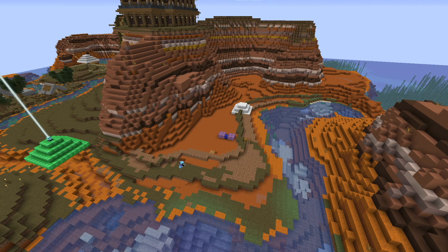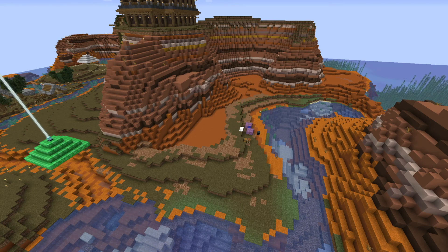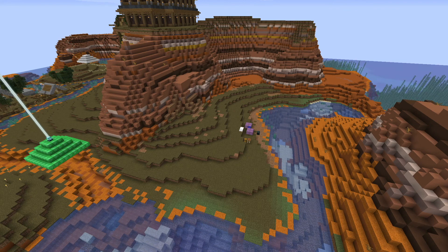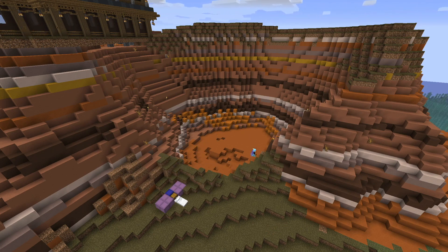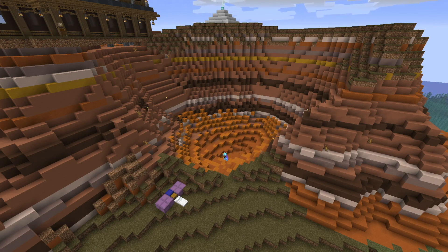What I am doing with the dirt here is replacing the red sand with dirt to make the mesa biome look more lush and nice. Then I started creating a lake in this part of the mountain, as this part looks like somewhere a small waterfall could come out of — but that is something for another day. Right now I am adding in some greenery and making a kind of crater which is going to hold our water in place.